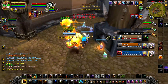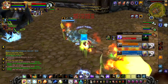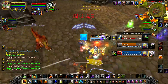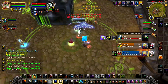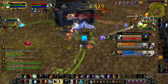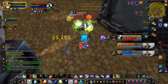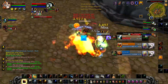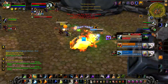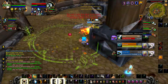As an Enhancement Shaman you have three options in 3v3 arena: you can either play the standard Turbo Cleave that includes you smashing heads with a warrior, LSD3 where you exploit the warlock's overpowered damage to do amazing spread pressure, or Beast Cleave — the one we are talking about today.